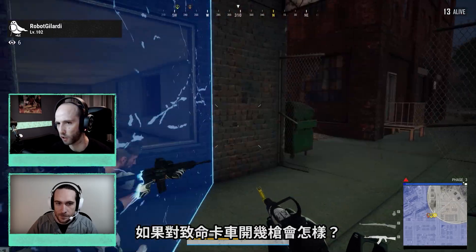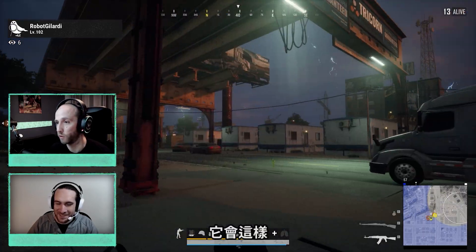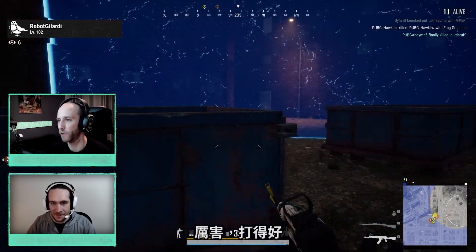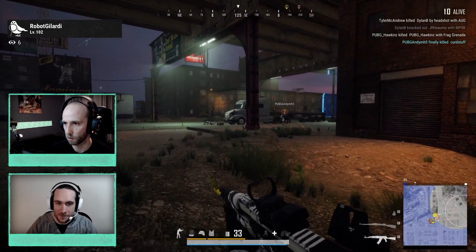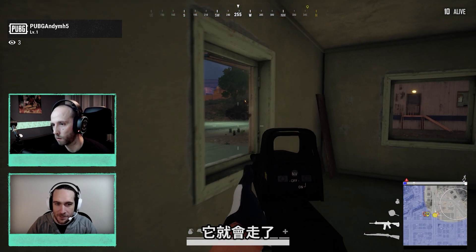What happens if we take a few shots at the kill truck — would it come back for us? Yeah, it'll — this is a good demonstration. It'll do that. It'll try to flush you out if you hide, as well, by shooting Molotovs. You should jump behind some cover, get inside some buildings, and it'll go away.